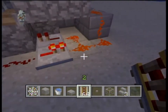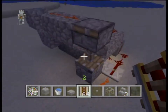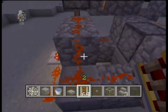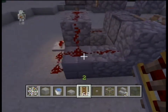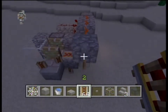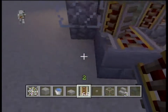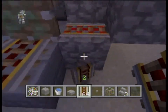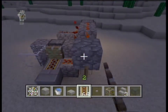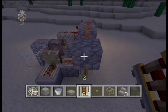It's a pretty efficient design — it produces about two and a half stacks a minute. I also have an iron golem farm, so you have unlimited ingots on this map.